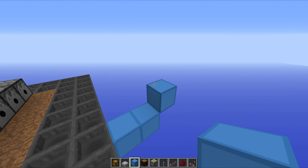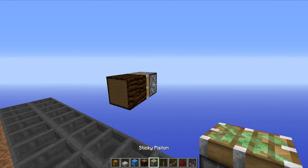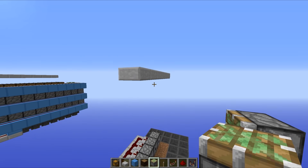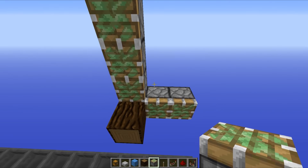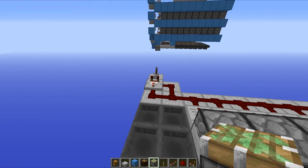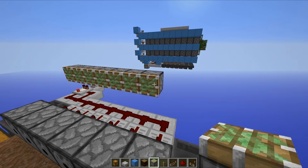Now it is time to put in your wall of pistons. Go two blocks out and then place a block up. Place a sticky piston facing across, then a wood block on its face. You're going to have to do a lot of piston placing here and this is going to use a lot of sticky pistons. This is going to be five blocks high - one, two, three, four, five - leaving a block from the top because there are no leaves growing in that space. Go all the way across to the end of your hoppers.